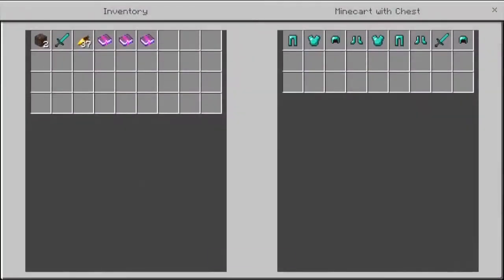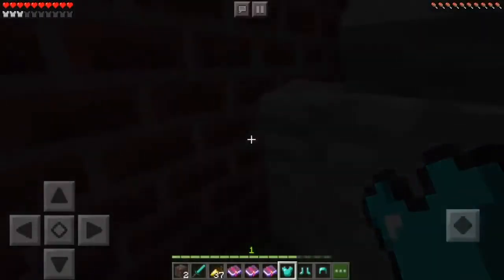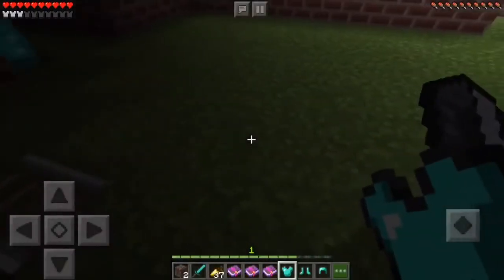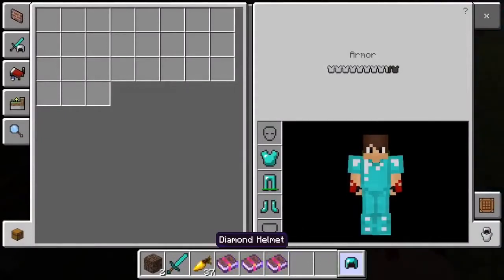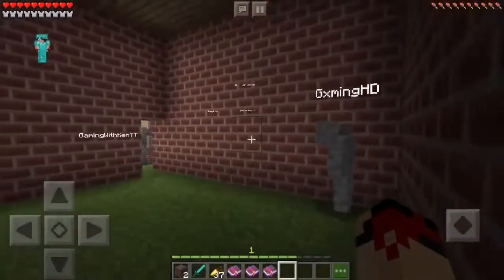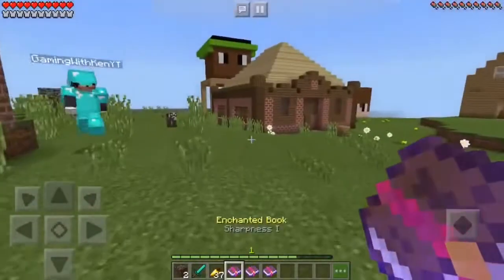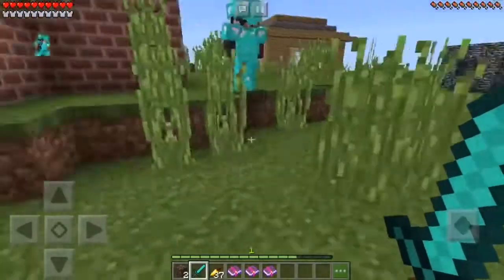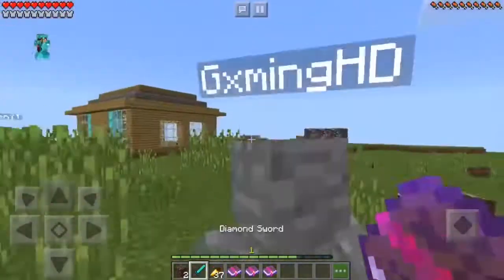There's a bunch of diamond armor in this chest — I'm grabbing it, you already know! Full diamond armor. There's only one sword though, that's tough. Someone broke the minecart — that's very mean. I got another book: Blast Protection. Great!